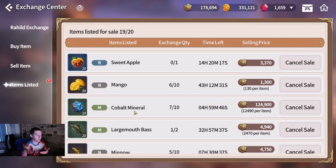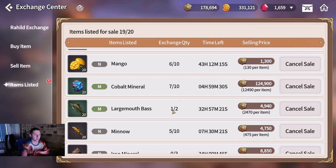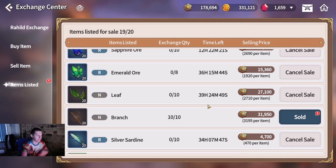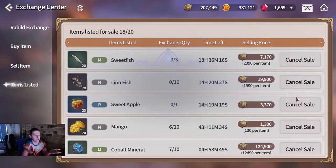We'll collect those - it does take a bit of a tax when you collect, but that's fine. The Cobalt Mineral here is 124,000 if all sells; we've sold 7 out of 10 stacks listed. Mangoes - 6 out of 10. The Large Mouth Bass - 1 out of 2. The other unsold ones can be relisted. I'm going to collect the 7 that have sold. These branches are fully sold - I've gotten 31,950.